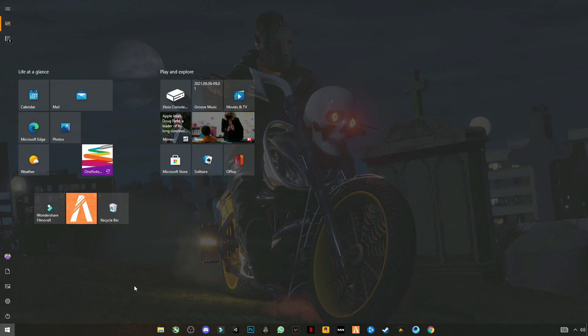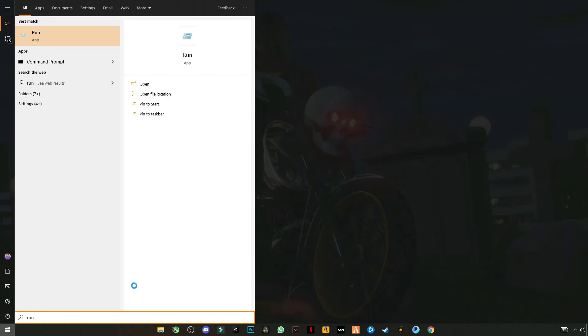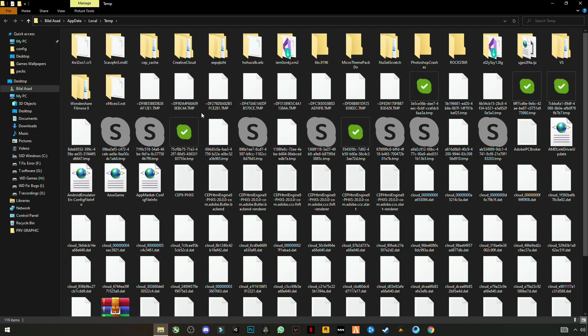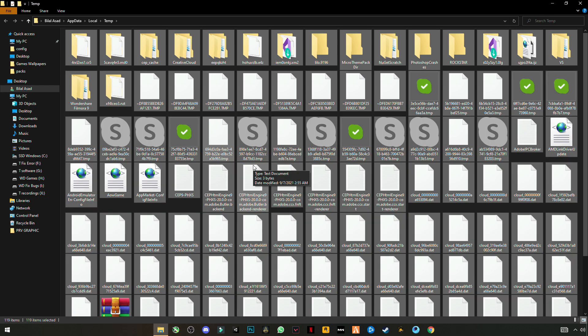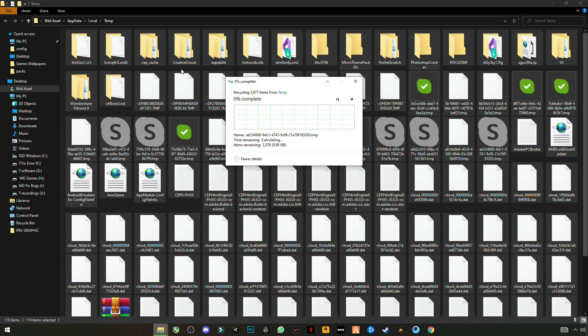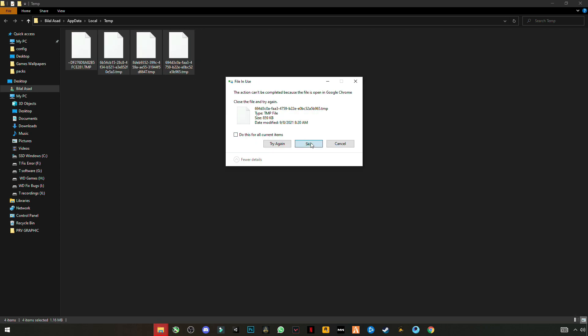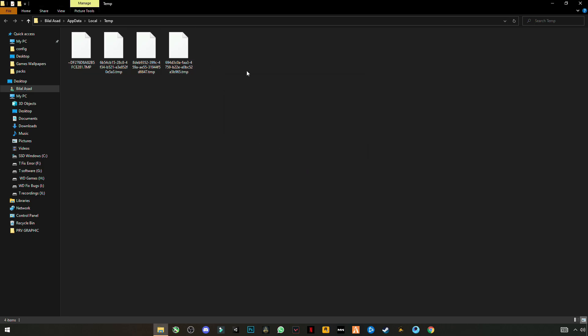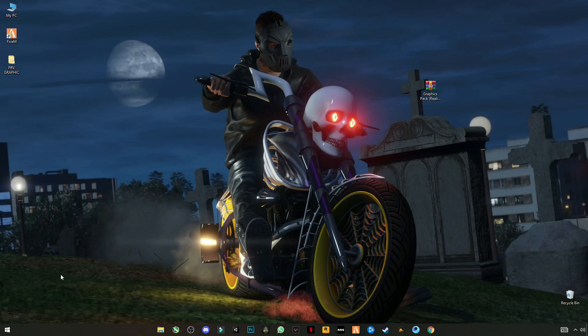Now open Run and type %temp%. Press Ctrl+A to select all the files and delete them. These are not important files and are not harmful to your computer — skip any that cannot be deleted. These are basically trash files stored on your PC.